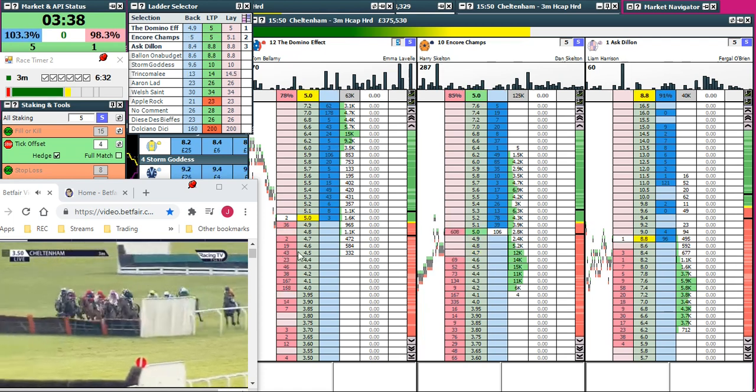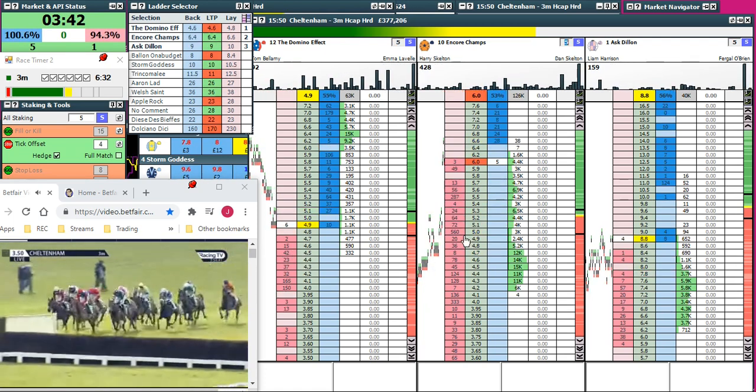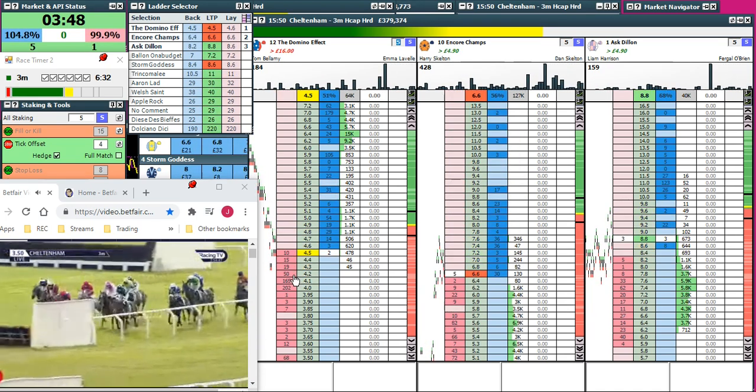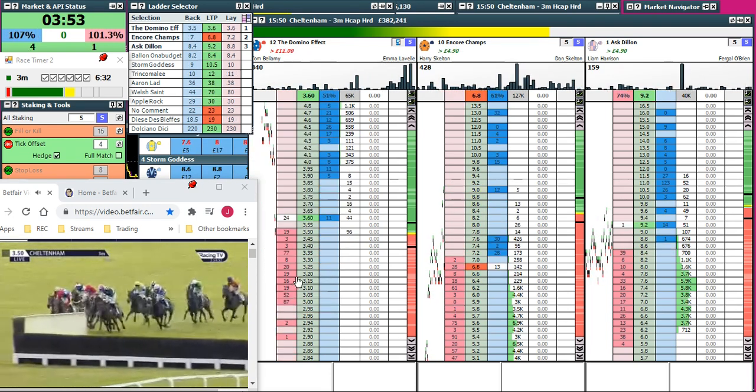I'm a layer by the way, mainly, so I'm looking for the opposite. Not a great leap there from the rear. There are pros and cons between backing and laying — a lot of pros and cons in the centre either from Ask Dylan. Now next flight of fences — Domino Effect was just... it wasn't wrong there. Back coming in.